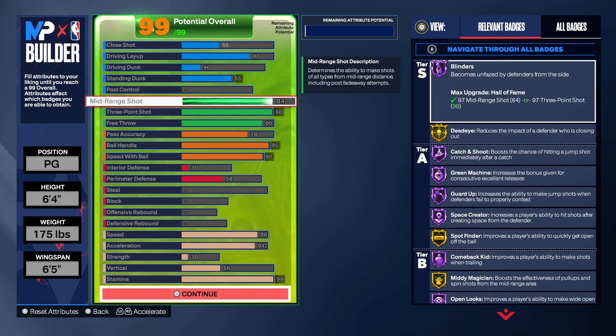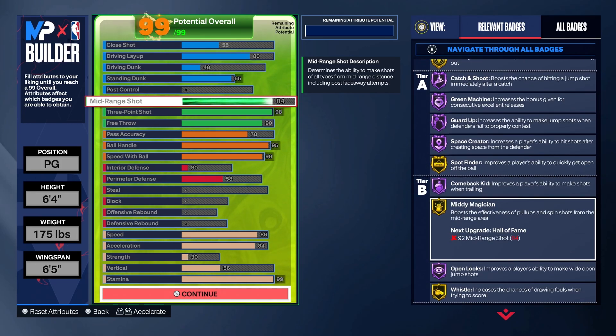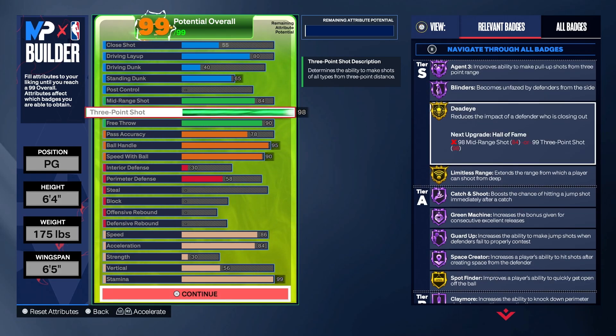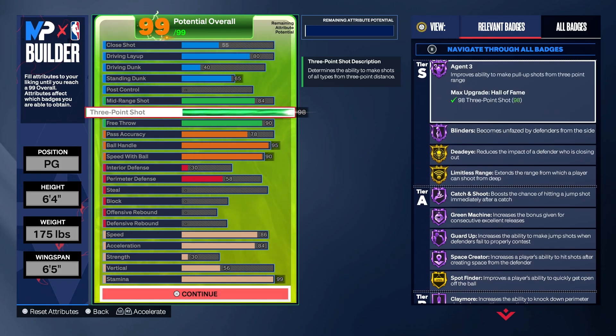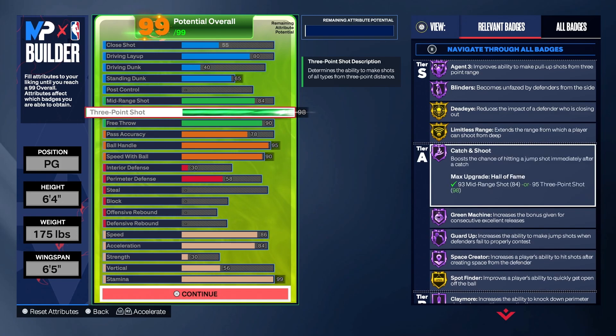Now for shooting — 84 mid-range shot. In my previous build videos I had a 98 midi, but you only need gold Midi Magician to hit midis consistently. Silver makes it hard; Hall of Fame is really good, but I think you need gold to be consistent. Honestly, 98 three-pointer is way better than 92. That gold Limitless allows you to shoot deeper. With Hall of Fame Agent 3, you can shoot moving shots and that Pro 2 fade consistently. So 98 three-pointer is definitely the way to go.